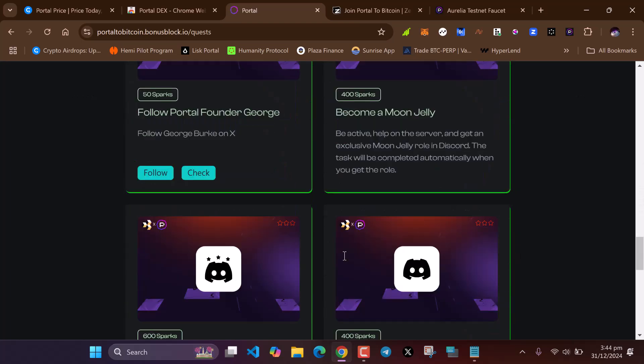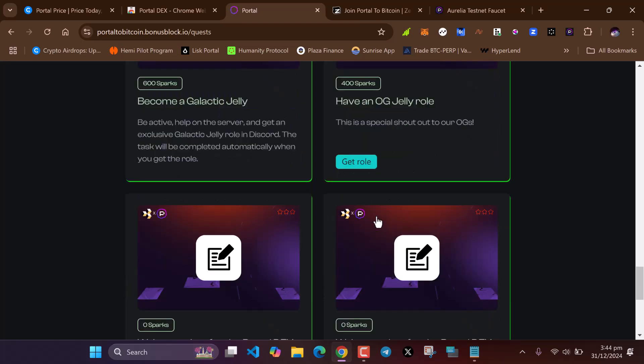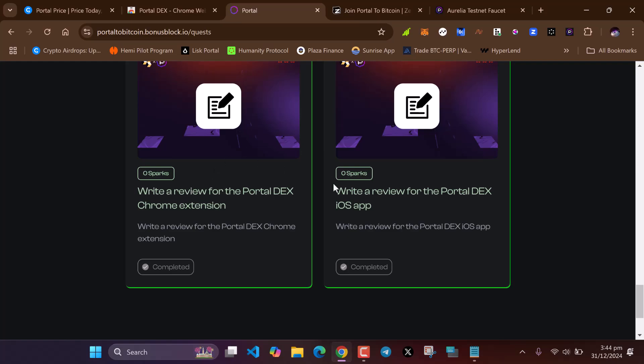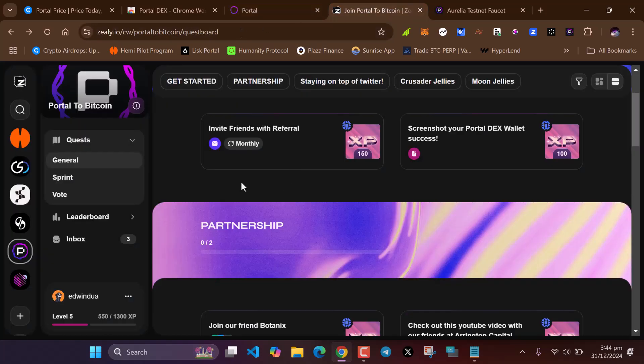Complete all these quests. Some of the roles require grinding, but for some you just join the Discord and get the roles. After completing the quests on the Portal page, head over to Zealy — they have another quest ongoing there.